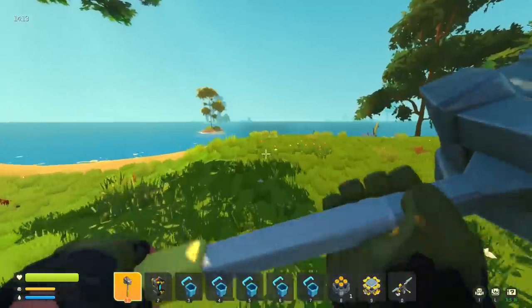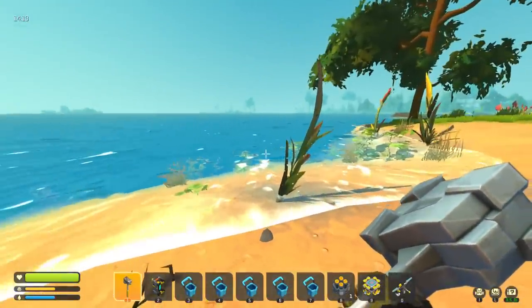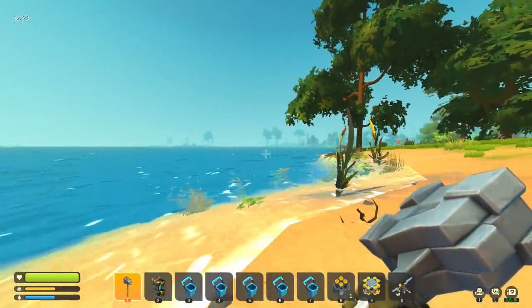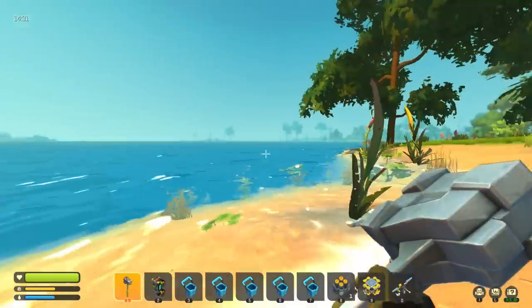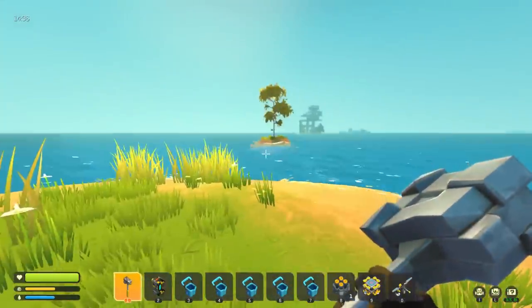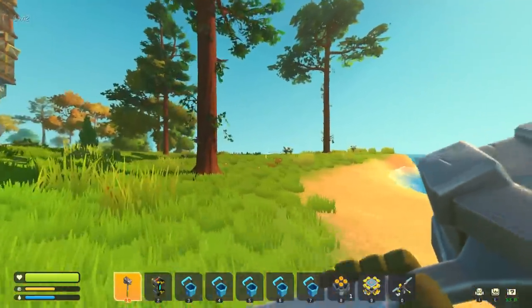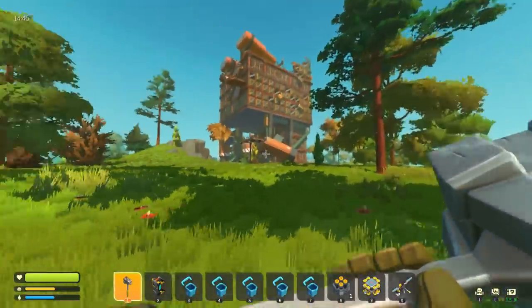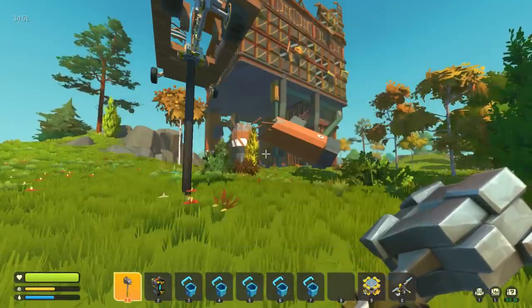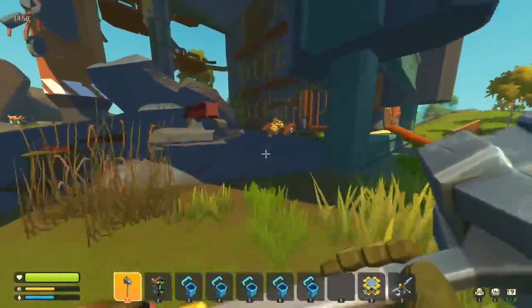There's the structure we saw on the trailer — that little structure on the island. I honestly think we could boat here from our base. If we build the base directly on the ocean across from the mechanic shop, I think we could boat all the way along the shoreline and end up here. I'm 90% sure it's all connected, and I'm assuming the edge of the map is somewhere out there in the water. Let's check out this structure — it's definitely bigger than the last bunch.